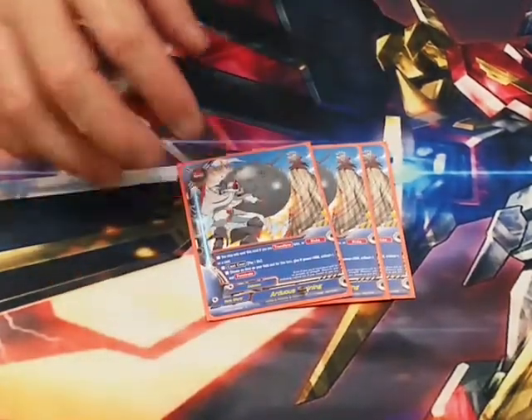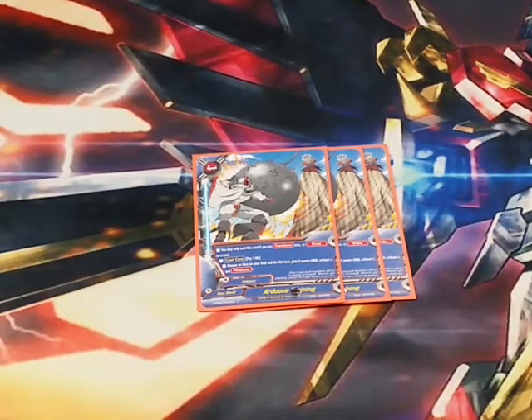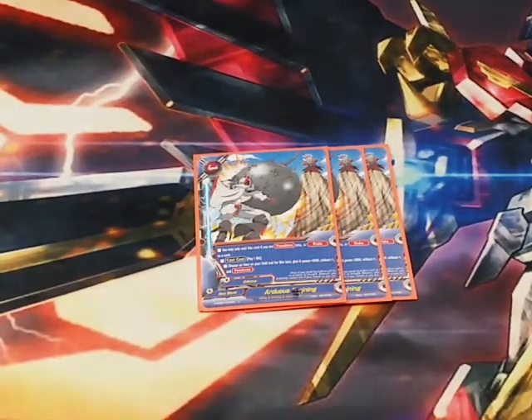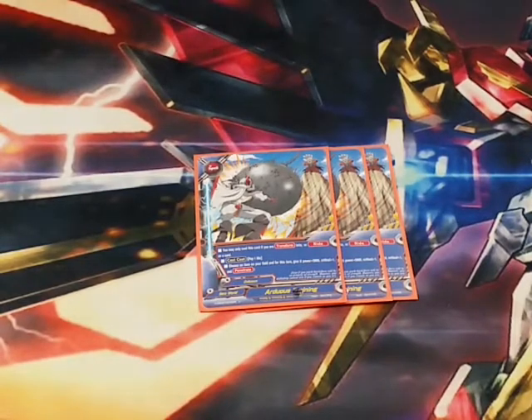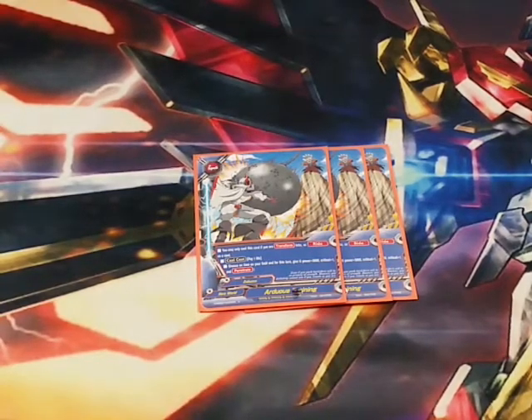We are also running three Arduous Training. I can pay a gauge, get real big, get a crit. With the combination — and this is just a dream scenario — if I have Combiranger, the General, and this, I am at a ridiculous power of 14K. I've got a crit of 5 with penetrate. So that's really really good.